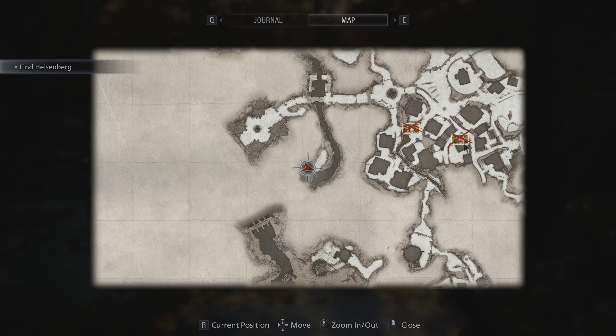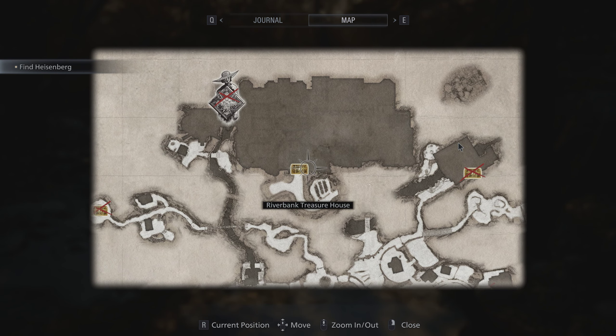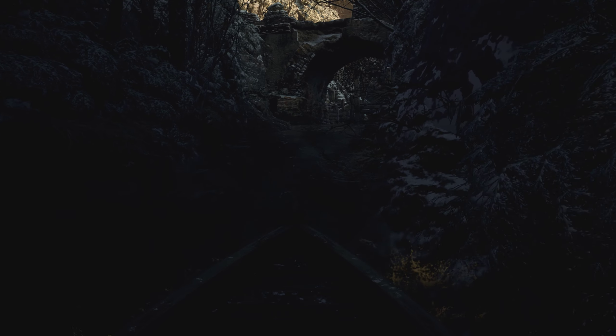I'm still going to try to go back and see if I can get this chest here - Riverbank Treasure House. When we walked by there, he allowed me to go inside, but we go down, so I'll give it a shot. But anyways guys, I'm going to end the video right here. We did a little detour, grabbed the chest, and we found the fish. Now I can go and upgrade all my stuff. Thank you for watching and stay safe.